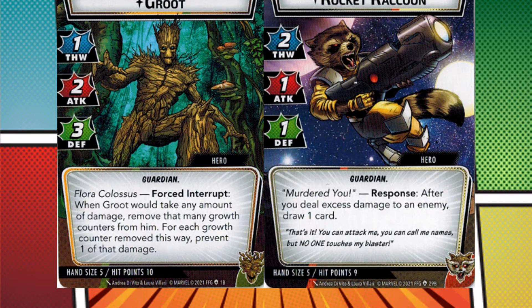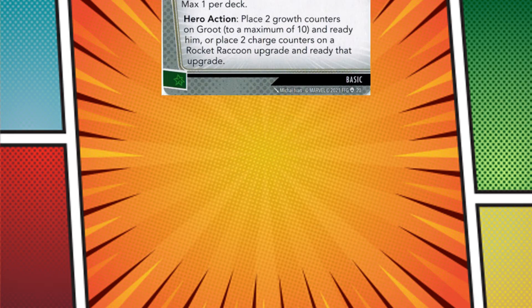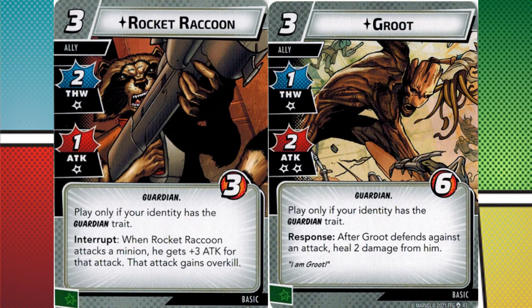Both Rocket and Groot have a teamwork mechanic that featured in a few previous hero sets. Flora and Fauna play directly to the strengths of each character and are a direct boon to a team using both Rocket and Groot. Like other team-ups, you can use the teamwork card with an eligible ally, but that's inconsistent. Unlike other heroes featuring a team-up, the intended allies are basic cards instead of being locked to the hero's kit.